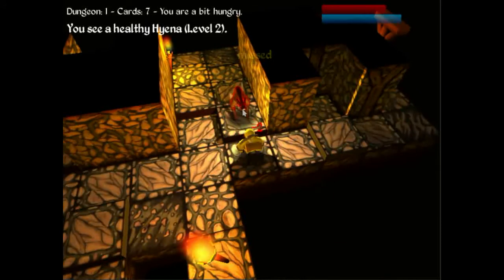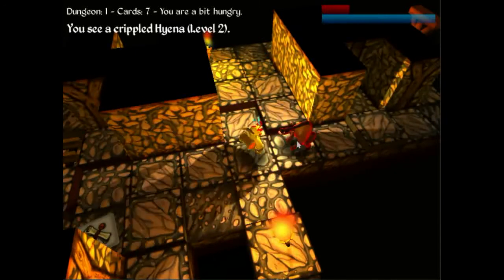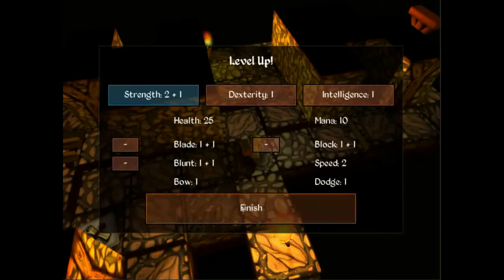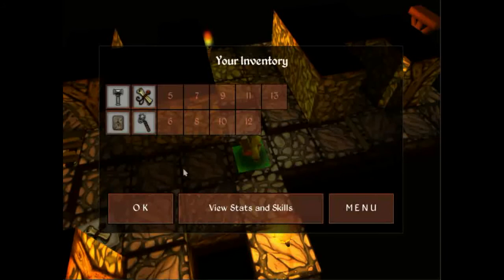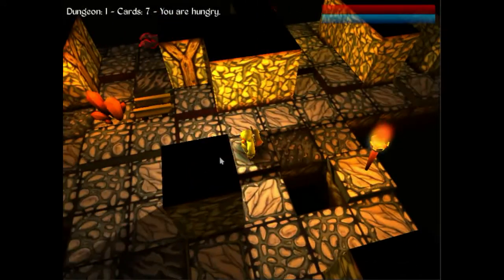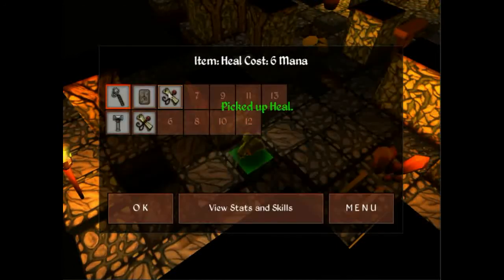We're going to get attacked again. I want to swap back to using a melee weapon. Right, we've levelled up again. Let's get better with our weapon skills, get our strength up again. Equip that. We're suddenly flush on items - turn the battlefield round, the board, the table, whatever you want to call it, and we'll head over here to see what this is.